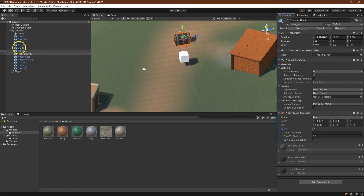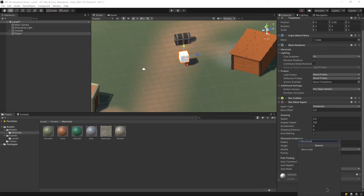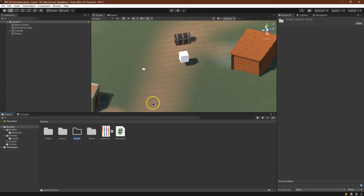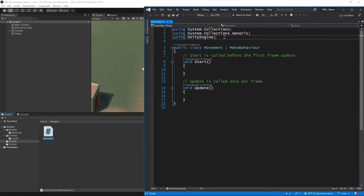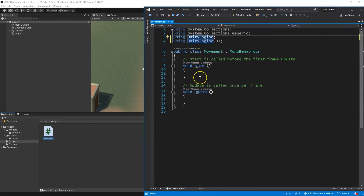Let's throw a bit of code at our block to get us in business. I'll click on our player block, Add Component, and call the script 'Movement.' Let me do a bit of cleanup — head over to Assets, Create Folder, call it 'Scripts,' and put Movement in there. We'll also need the UnityEngine.AI namespace — because when you think about the nav mesh and baking, it's AI. I write UI and go back and fix it, but I promise: AI.